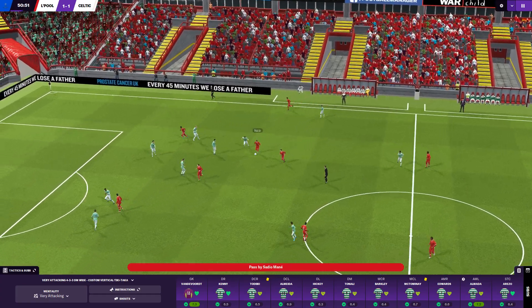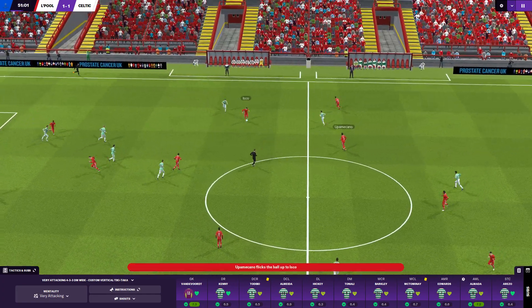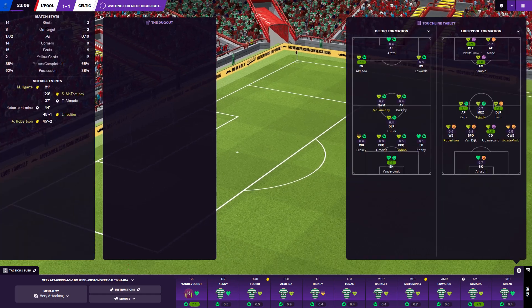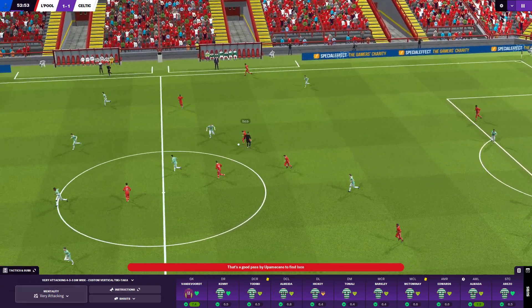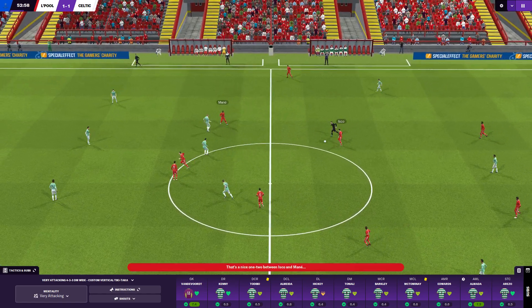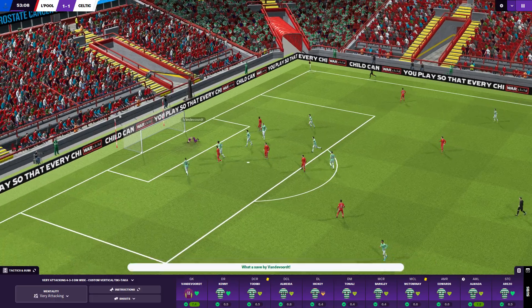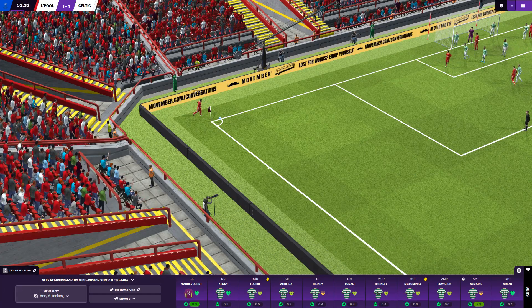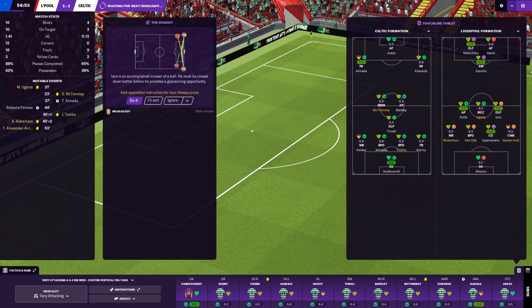They're down our left-hand side again, Isco cuts in — Vandervoort's there to pick that one up. Zaniolo — Vandervoort saves it anyway. Isco coming forward again, good tackle by Tonali. Mane takes it off him, gives it to Alexander-Arnold — oh what a save by Vandervoort from Mane! I don't like the way this is going. Vandervoort — super keeper. It looks like they're getting stuck in, you know.